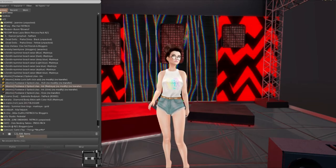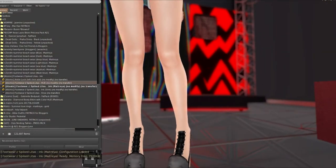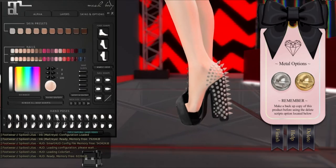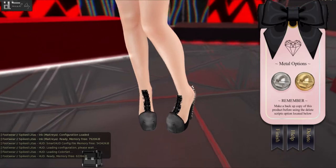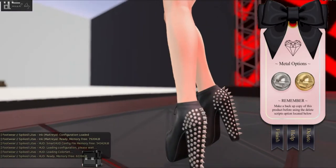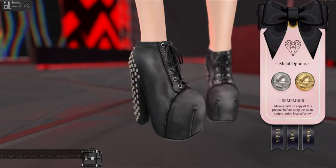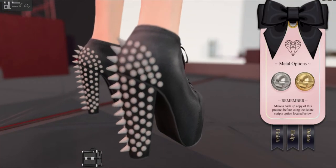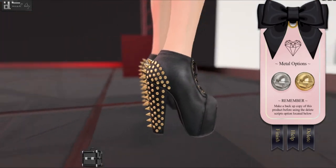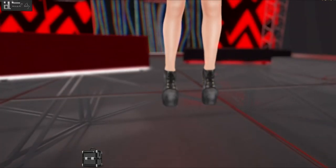We have Atomic next and that is this footwear. I got it in the ink color, so that would be black. It also comes in Maitreya and Slink. There's a foot base, shoe base, there's an ankle lock, and there's a HUD for the spikes. These are really ridiculously cute shoes — I love the tapering on the front and I really love the spikes. You can change the metal options between silver and gold. It does say on here, if you do want to delete the script after, make sure you make a copy. I like it with the gold the best — it's extremely cute, like ridiculously cute.